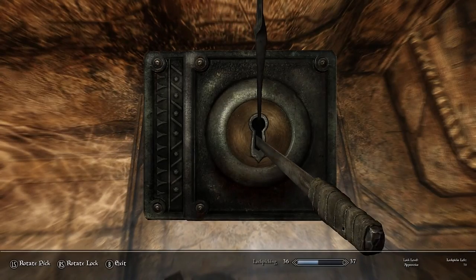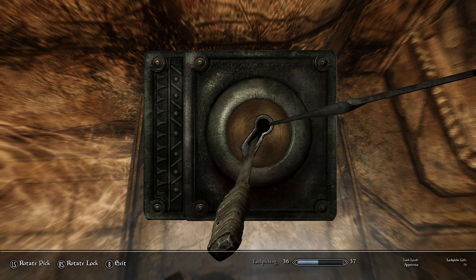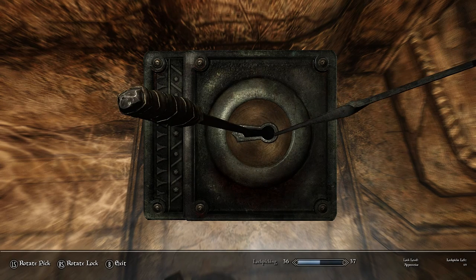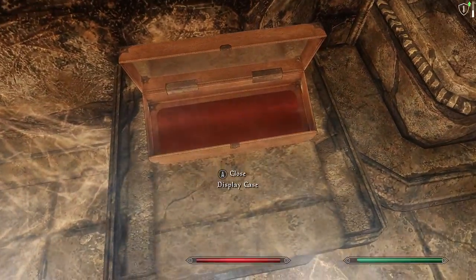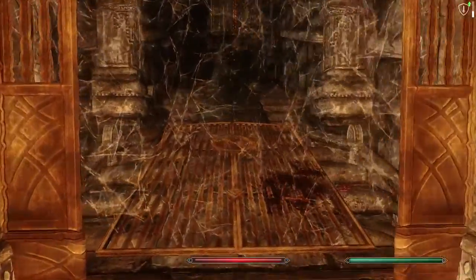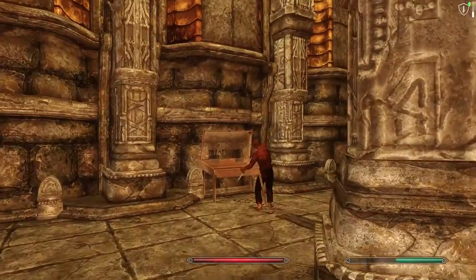There are a lot of lockboxes. This one's an apprentice lock — I could probably do that. I only have 70 lockpicks, which sounds like a lot until you start breaking them repeatedly on master locks. Dwarven metal ingots — I'll take those. You can go through the broken gates which bypasses the master locks.